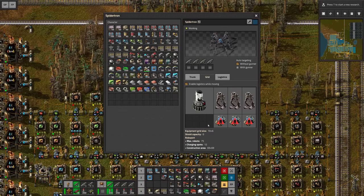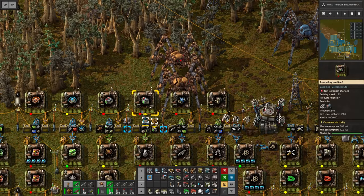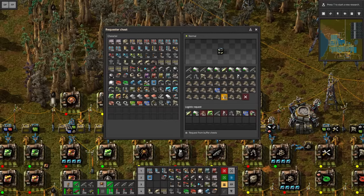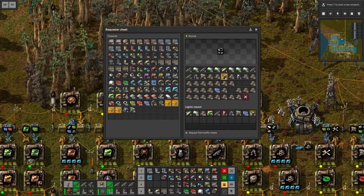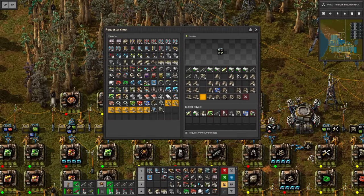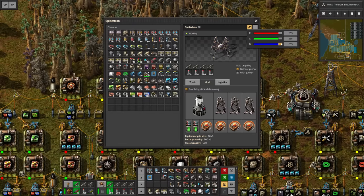It's already charging - so nice. This guy here will not have to fight so I'm not even gonna bother filling it up. However what I do need to see are those batteries and I totally forgot to extract them. Let's go down to 100 with the low density structure here in this requester chest. I'm gonna give my own spider-tron a little bit of a different color so I recognize it - let's give my guy white.